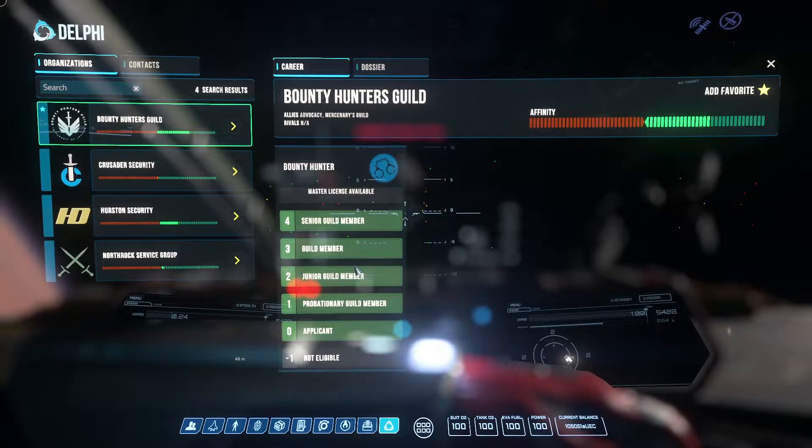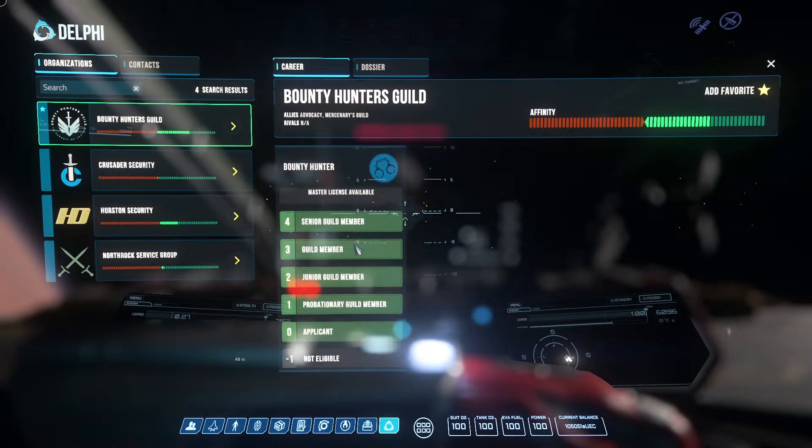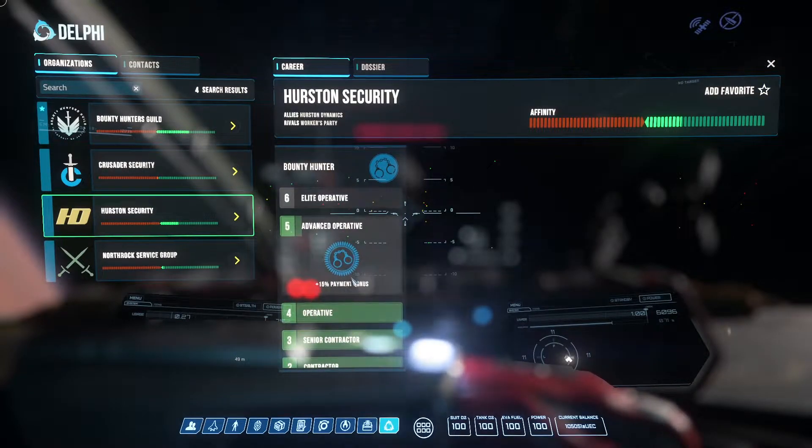This is how the Delphi system works. In every single solar system — every planet around Crusader, Hurston, whatsoever — you get an additional money bonus for the amount of bounty hunting that you do in that area.